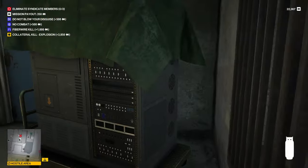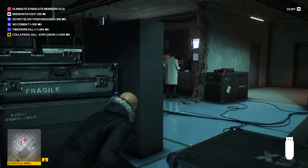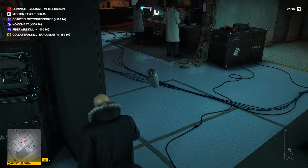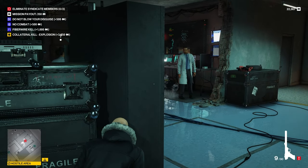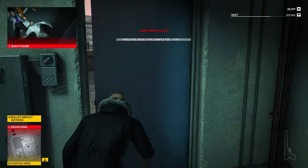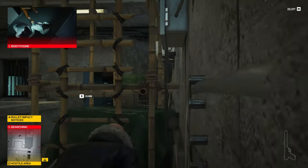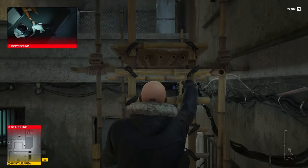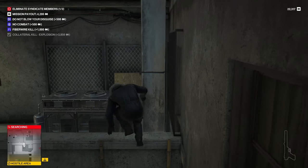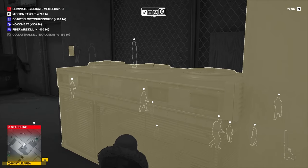Collateral kill explosion — that's certainly doable here. I'd almost forgotten we had that as an objective but there we go. Now how do we get out without dying horribly? People are going to come running over and checking, so the first thing is just to get away from that floor. Okay, that seems to have worked.